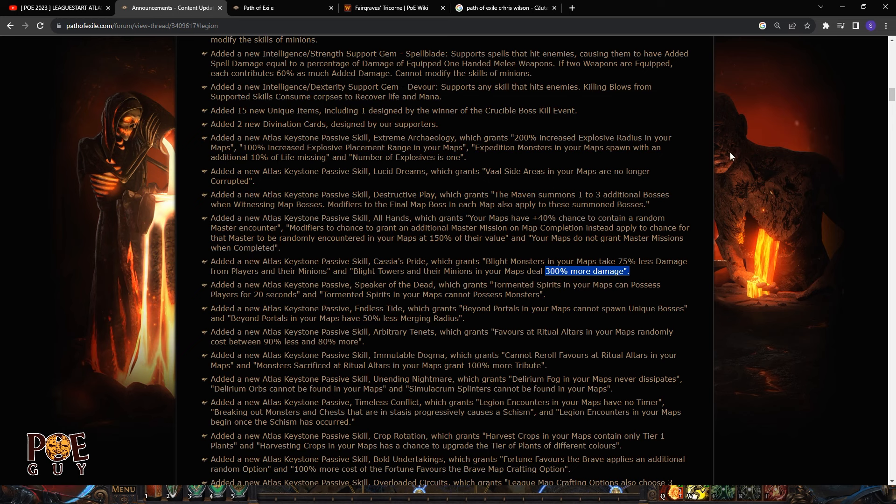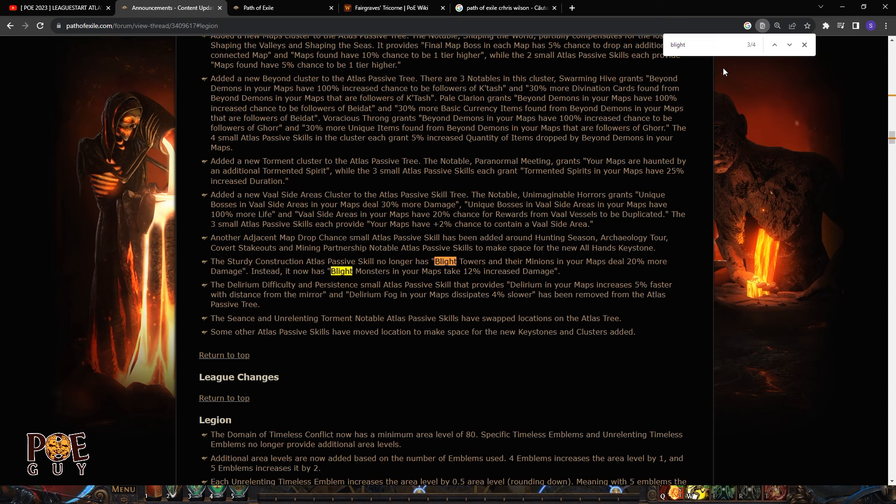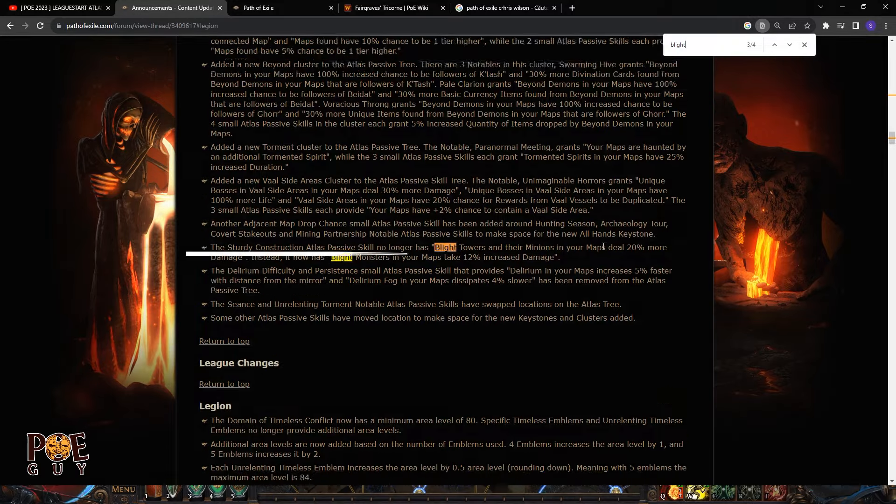There's also a related atlas passive change: blight monsters in your maps take 12% increased damage. You can pair this atlas passive with the keystone so towers kill everything. If you have a cheap build, you're a new player, or your build isn't strong yet, go Blight, take that keystone, focus on towers, watch the Blight guide, and you'll own everything and get rich.